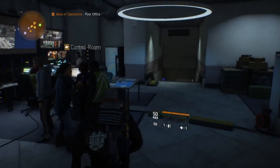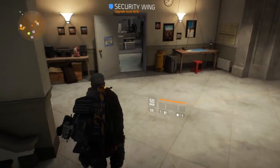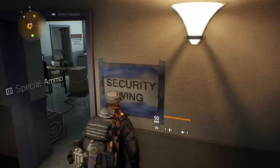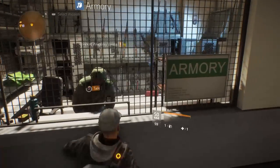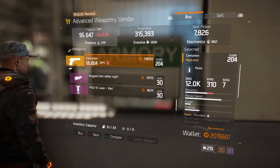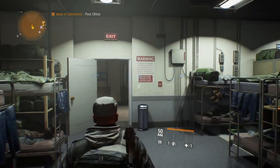So, moving on. We'll check the vendor downstairs to see if he has anything new — probably not, but we'll check anyway. Alright, he still has the Cassidy Centurion pack. He hasn't changed. It doesn't seem like he's going to change anytime soon.